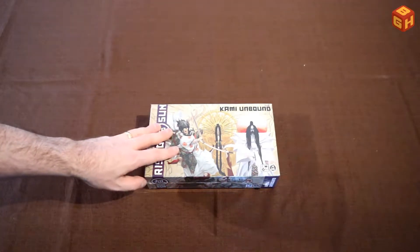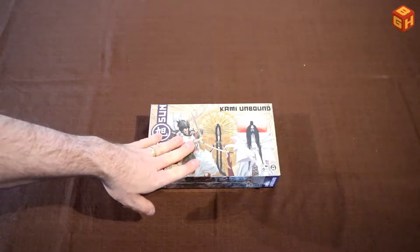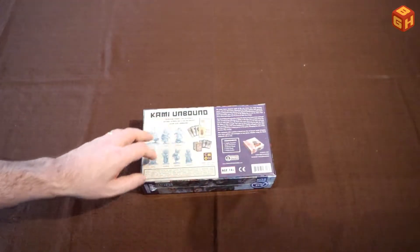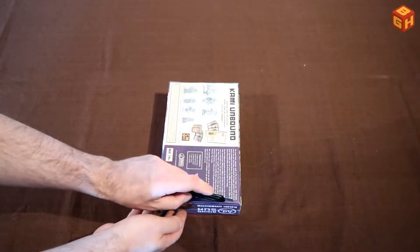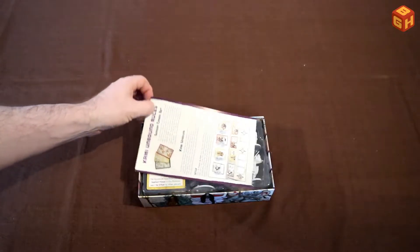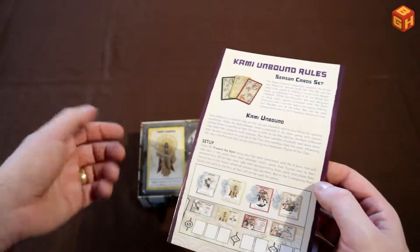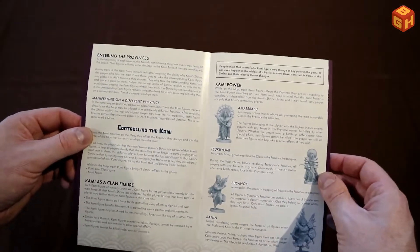So this is the Rising Sun Kami Unbound expansion, which has miniatures for monsters that you will find in the base game. If you've seen the unboxing of the base game, we've seen these guys as big tokens in the main game, and here they are represented as actual miniatures. So let's open up the box. The kami — I think kami are gods, not sure — but we've got these cards and the miniatures for them. There's a little explanation in this leaflet about using them.